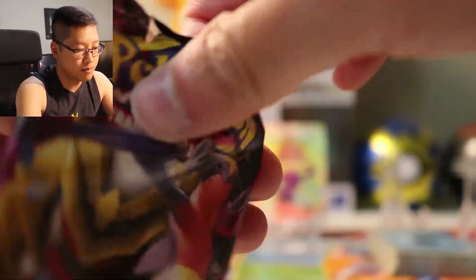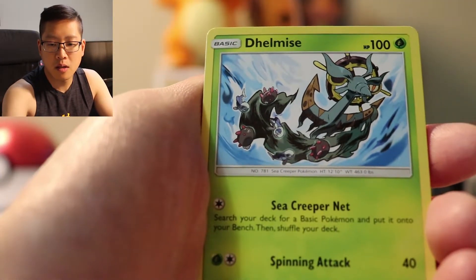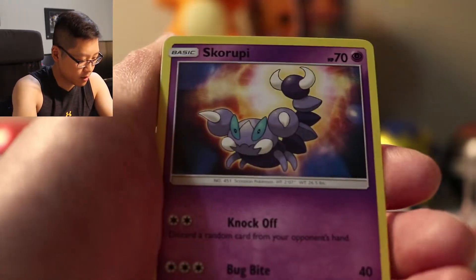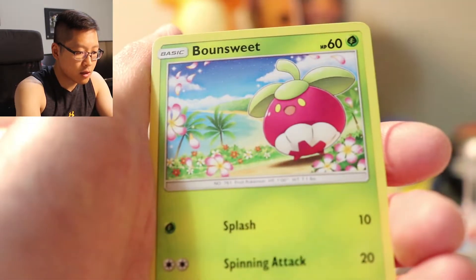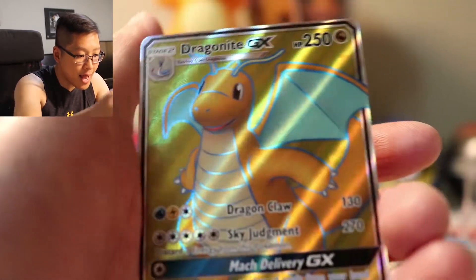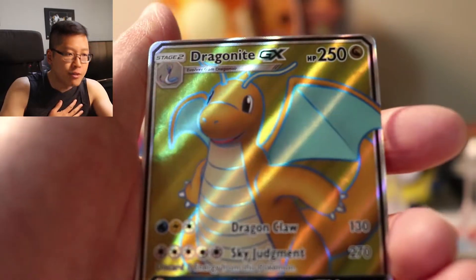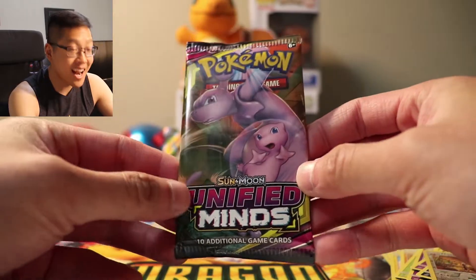Giratina and Garchomp booster pack, let's go! Another white code, guys — another white code! We got Metal Energy, Delmi, Heracross, Coach Trainer, Scroopy, Wimpod, Noibat, Sneasel, Bounce Sweet, Noctowl. And — Full Art Dragonite! Are you serious? Two Full Arts in three booster packs — that is insane!